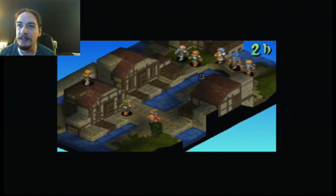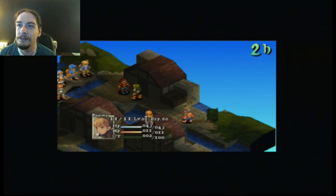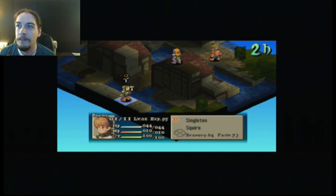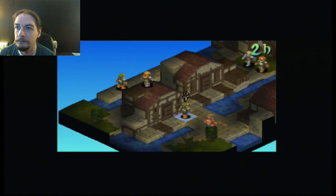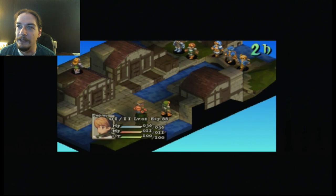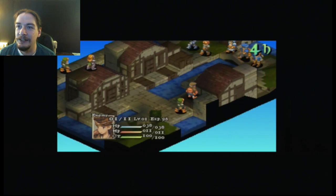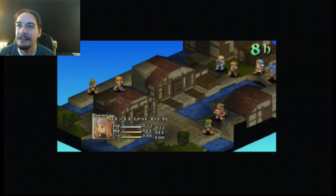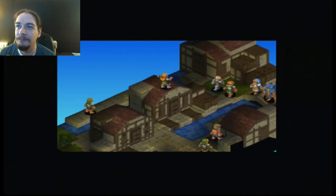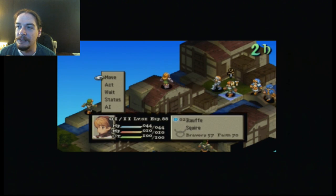I generally prefer to keep things tilted up like this. I don't think I can actually move up to that squire to hit him. The tricky thing in this fight is him — the characters only have 30 or so health, but he has potions, and that could actually be kind of difficult to deal with.